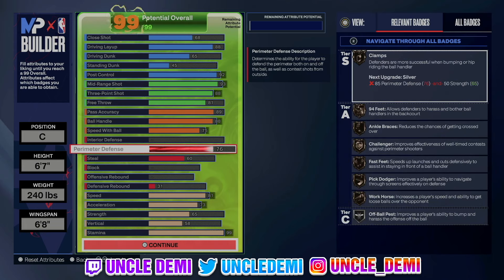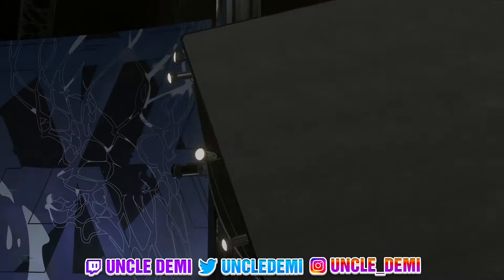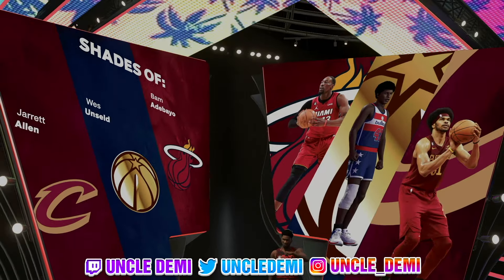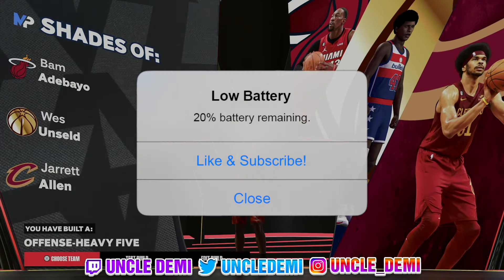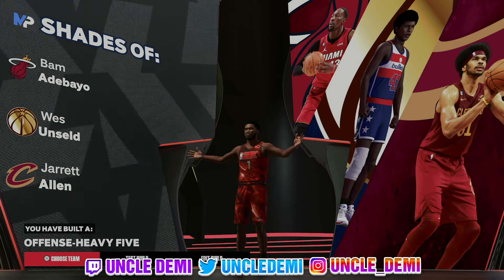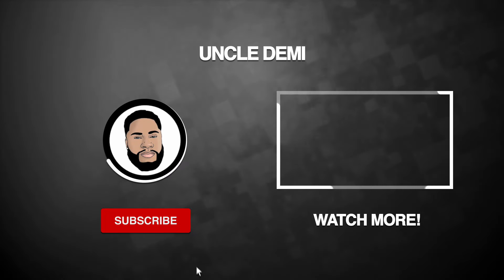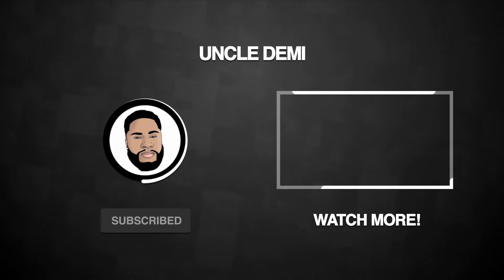So this is what we have — an offensive heavy five. Offensively it can cook up, and defensively as a guard it handles perimeter defense and passing lane steals perfectly fine. Let me know in the comment section what you think about this build and what you'd change — just make sure it doesn't change your name. It's your favorite old head Uncle Demi, and I'll be back tomorrow with another banger.